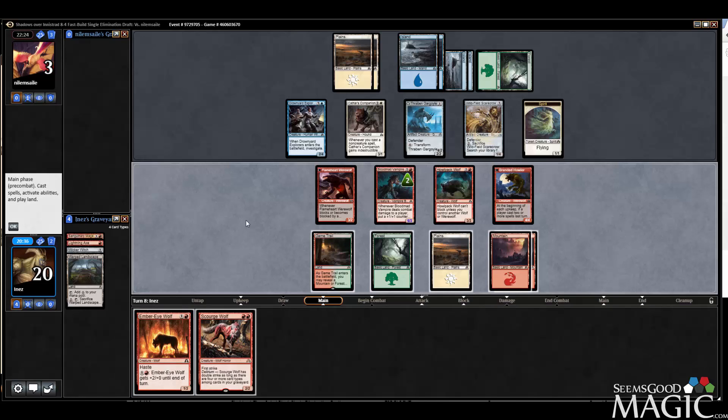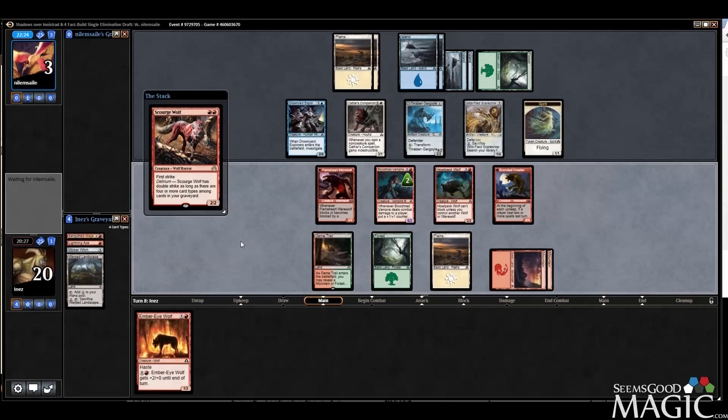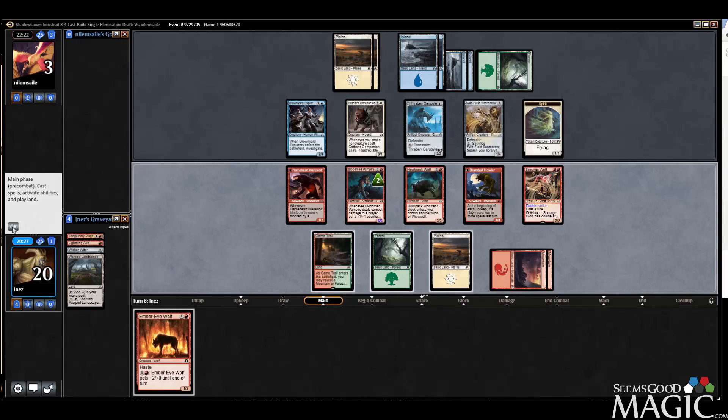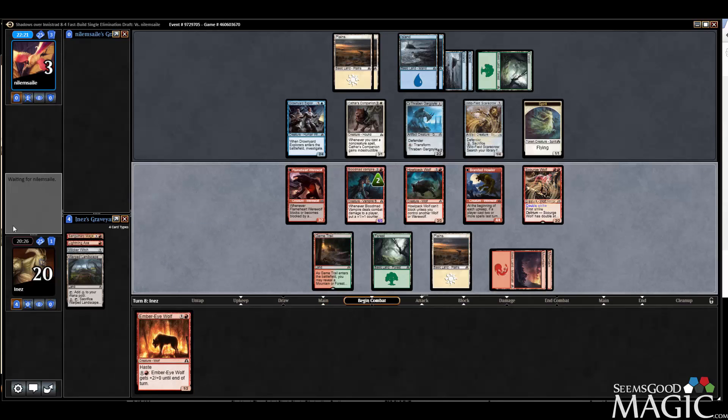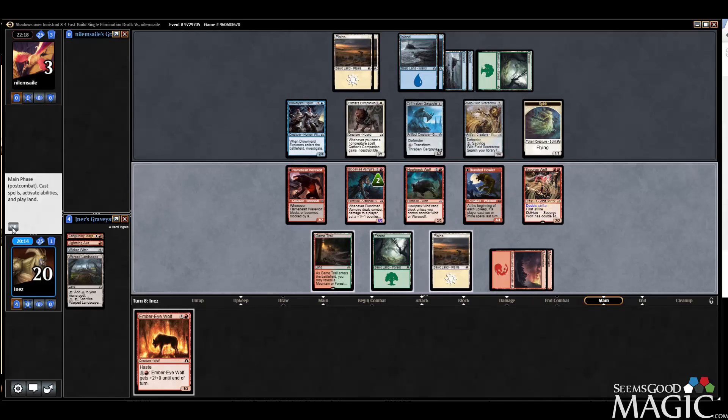If I play the Ember Eye Wolf and swing with everything, I feel like his blocks are still fairly profitable, especially with Cathar's Companion up. I think we just play Scourge Wolf and pass — we're just going to try and amass a better army. If I attack with everything he makes this indestructible, eats this, blocks there.